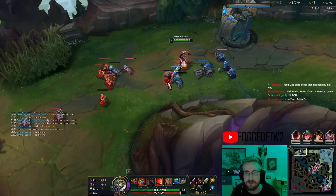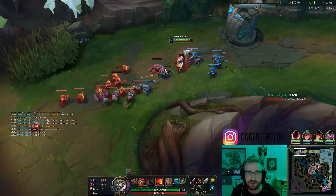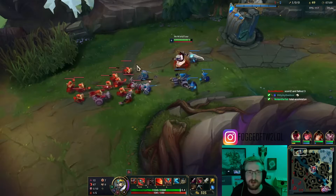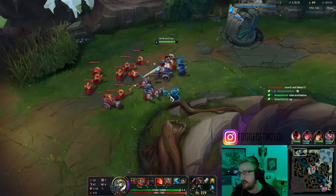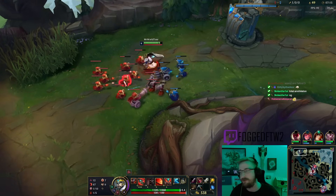Mordekaiser's just sitting mid, I'm just gonna keep freezing. My Zoe is totally fine here. If Mord wants to lane against Zoe with double cloth armor, more power to him. I'm just gonna sit here, freeze, chill, farm, and talk to chat.